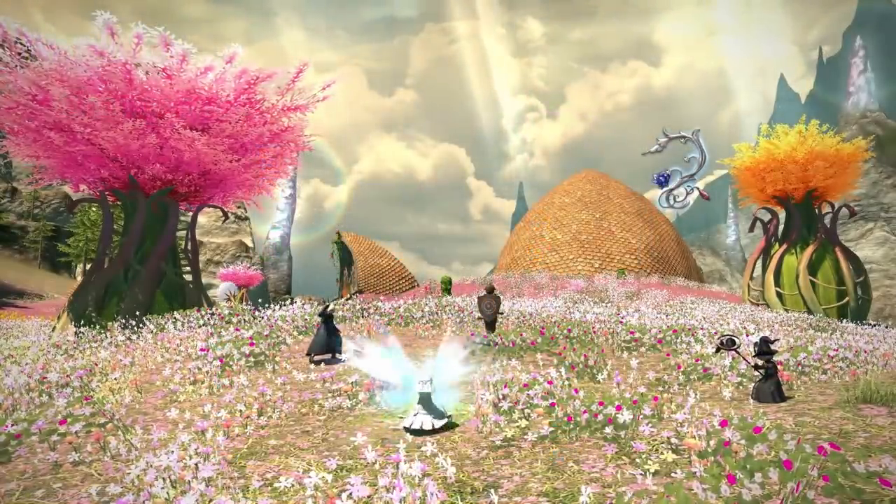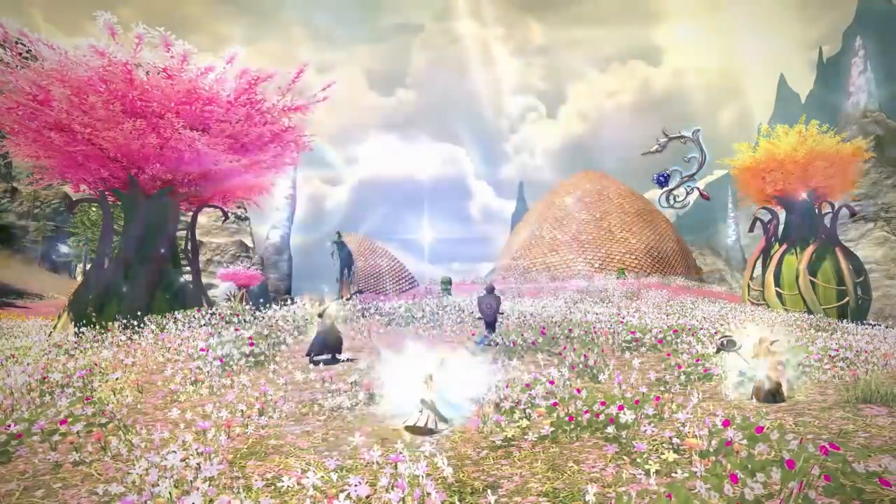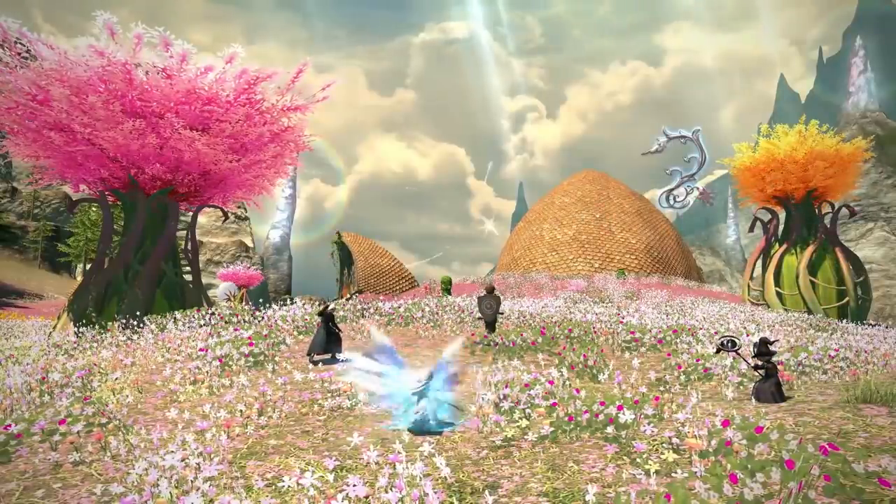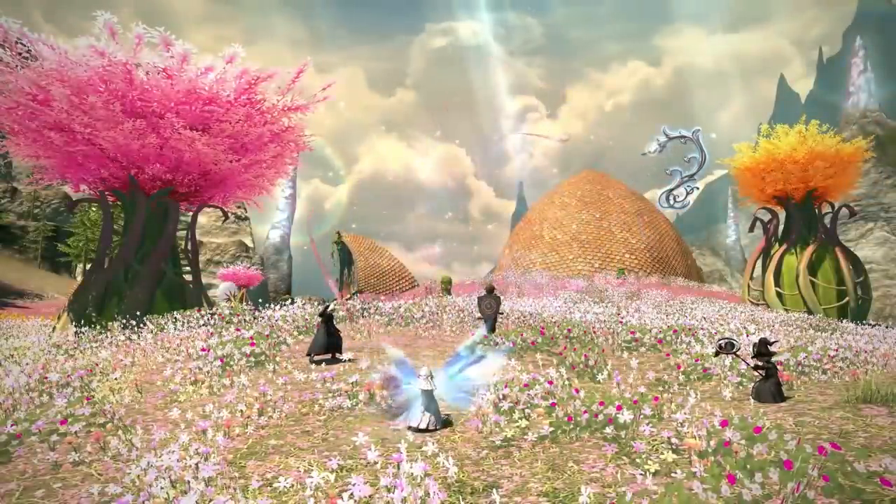Overall, White Mage's kit got rounded out with some new instant cast heals and healing buffs. The new Lily system is definitely an improvement and even contributes to DPS now, although it takes 90 seconds worth of Lilies to cast Aflatus Misery.